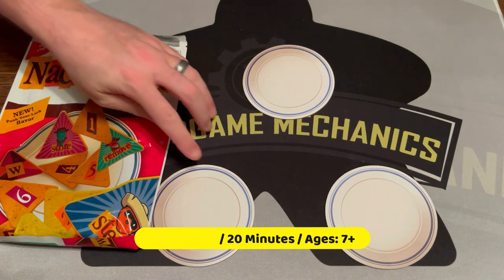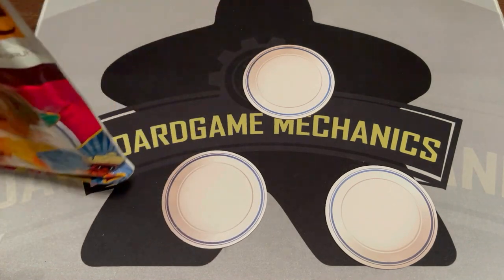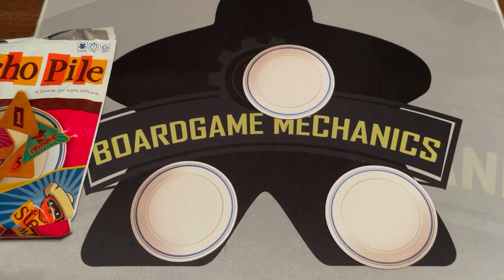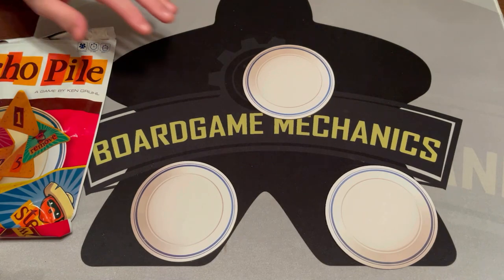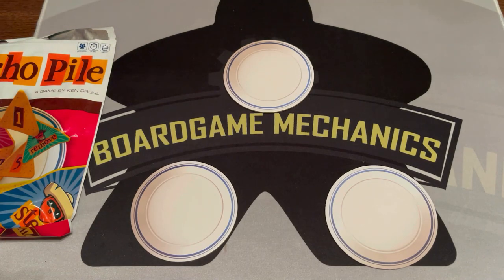First thing you're going to do is give each player a plate. Then from the bag — which is loud — you're going to draw out chips. This is kind of a push your luck game, so you're going to reach in and pull out a chip. There are special chips and some other stuff that can happen, but let's just start and I'll guide you through it as we go.